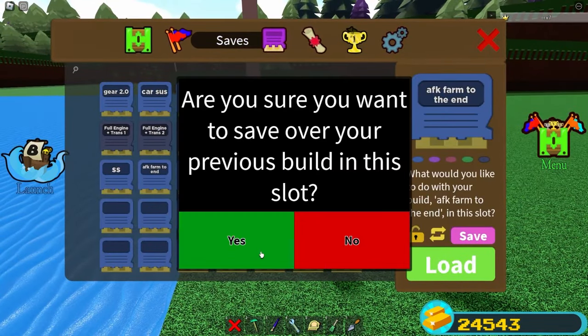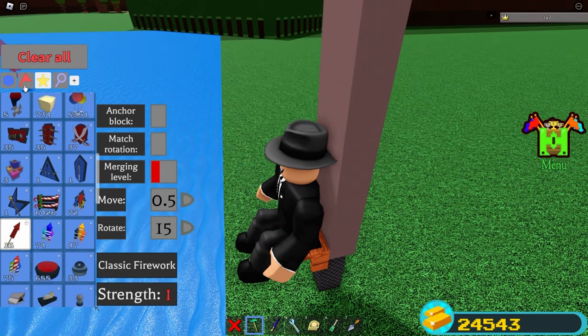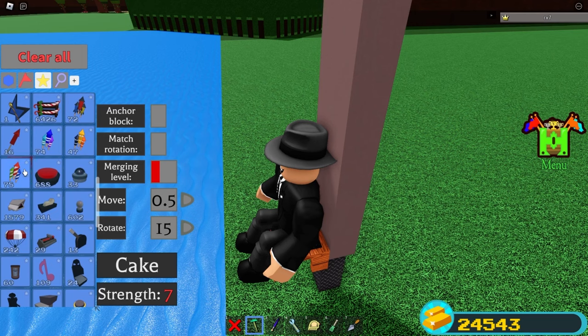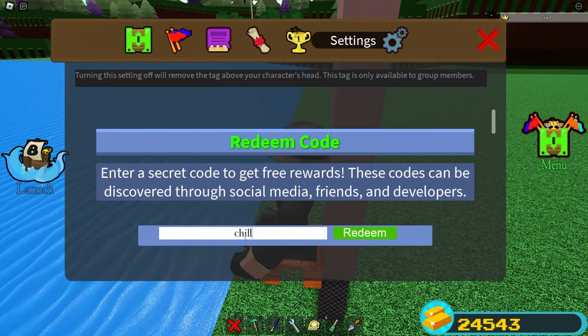Save and let's start duping. The first step is placing the firework. If you have the cake, you can use it, but the firework is obtainable by the code: chill real 709 was here.